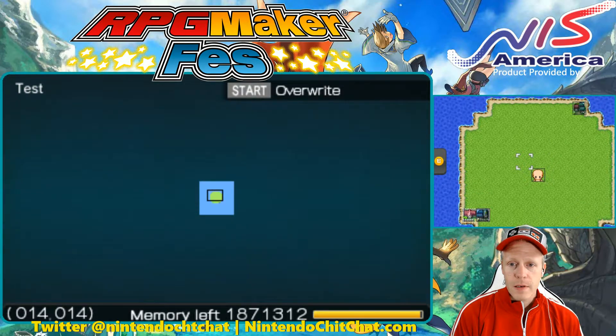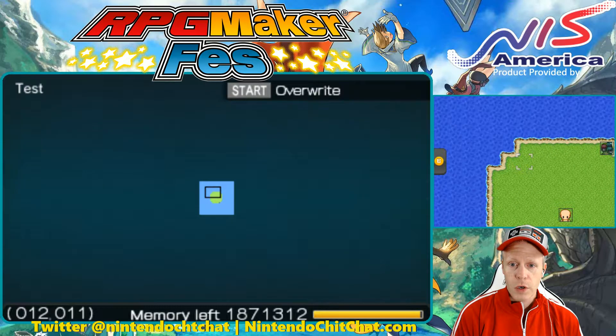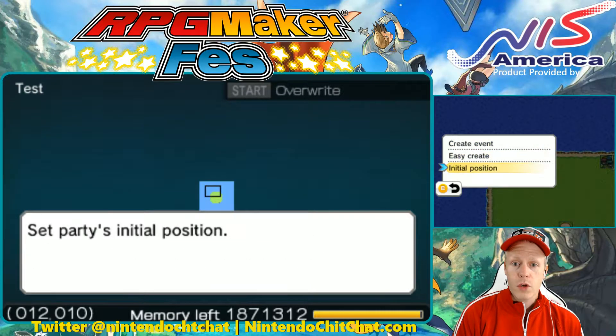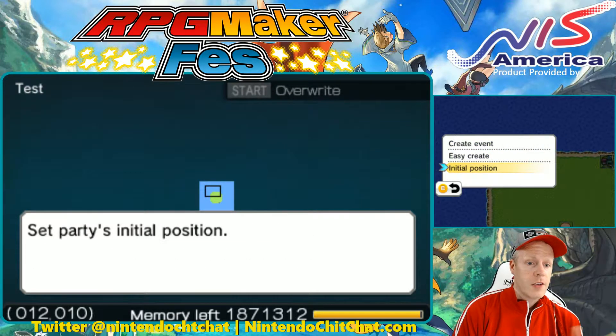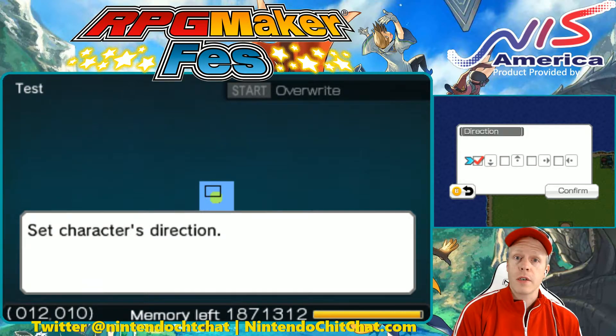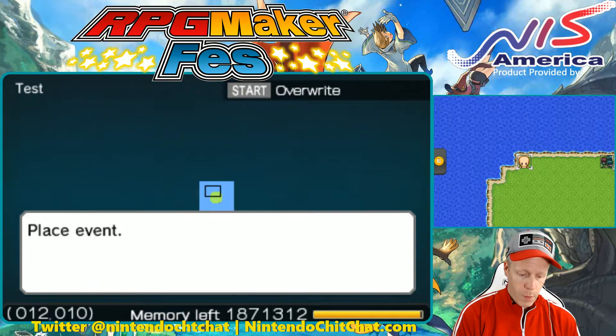You're going to place an event. Let's place this where we want, then select what we want it to do. Let's say we want to start here. Hit the A button. Go to initial position — Set party's initial position. Hit A again. Now you can also choose the direction the character will be facing, kind of like when they're entering and connecting maps. You can have it facing downwards, looking up, or looking right and left. We're going to have our character looking down.